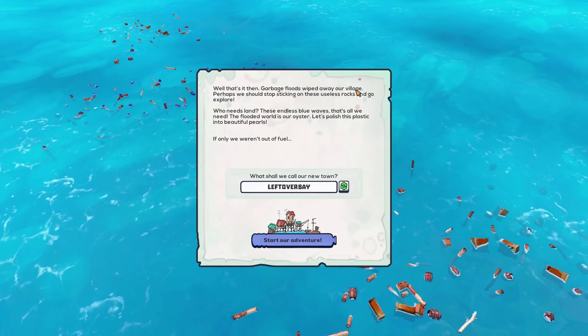So we presumably had ourselves a little village on an island, garbage floods have washed it away, and our people have given up and thought — we'll just go out onto the sea because we don't want to get washed away by garbage floods again, which sound horribly unpleasant. So here we go. We get to name our town and they have got some good names that reflect the fact that we're going to be building a town out of junk — Leftover Bay, Debristen, Sea Breeze Heap and all that kind of stuff. However, I have a very good idea for the name of our city here in Flotsam.